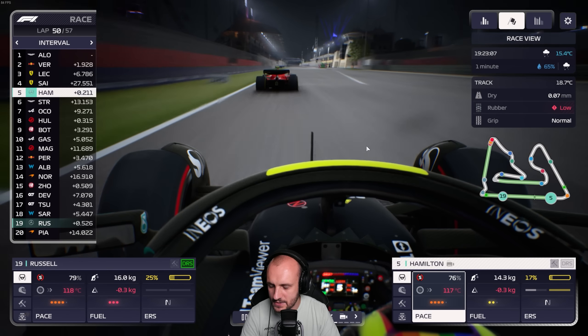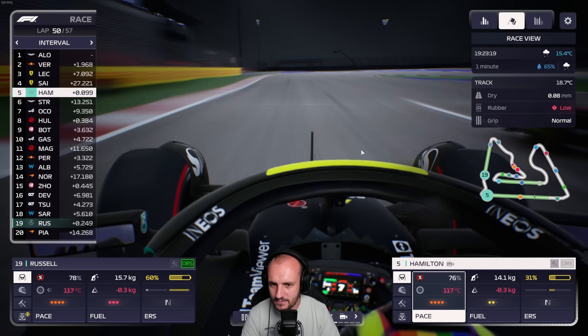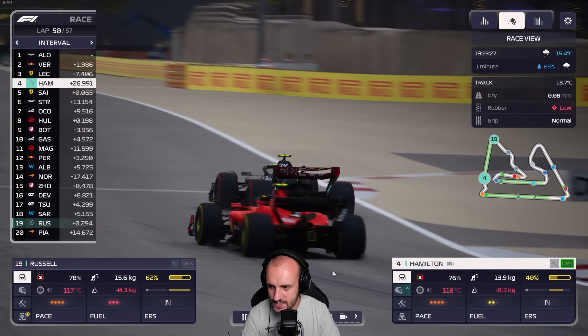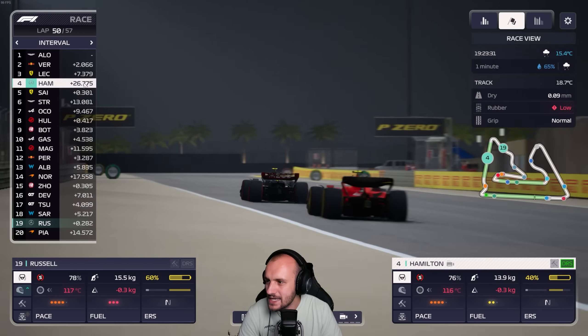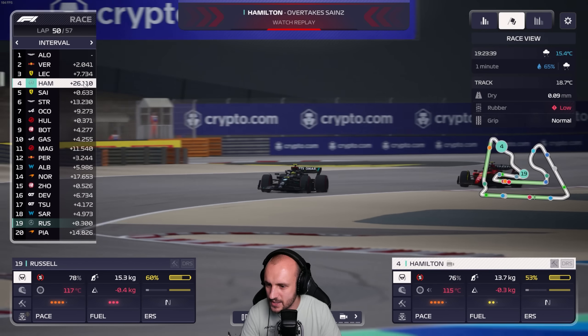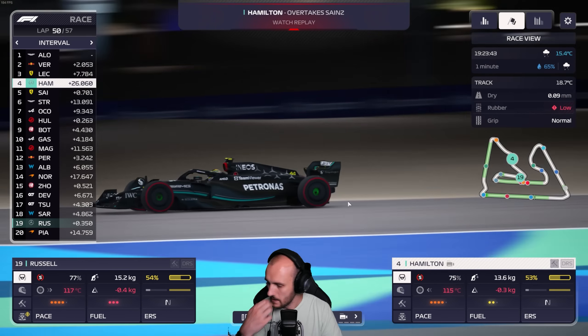DRS doesn't do anything anymore in this game. Remember he used to be OP in the last game and now he just doesn't do anything. Right, that's GG's, see you later. He's not going to close that down in seven laps, so there's nothing else Hamilton can do - just run away from Sainz, and that's it.